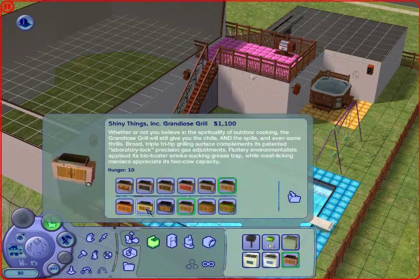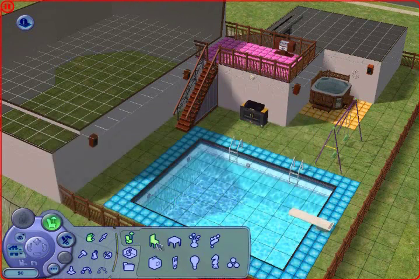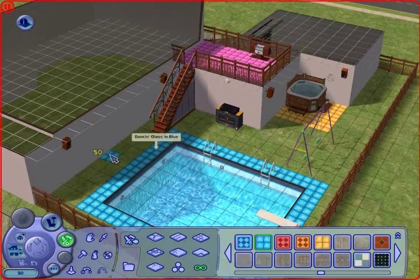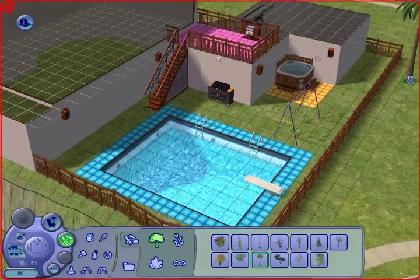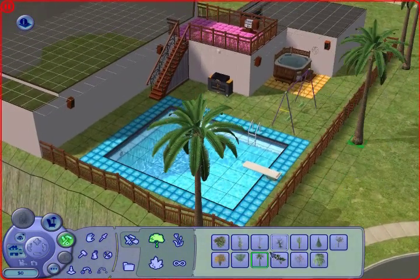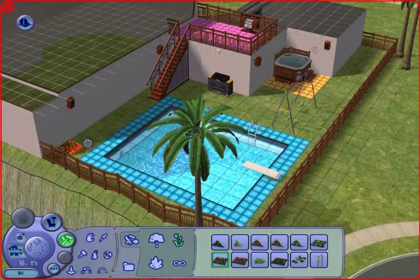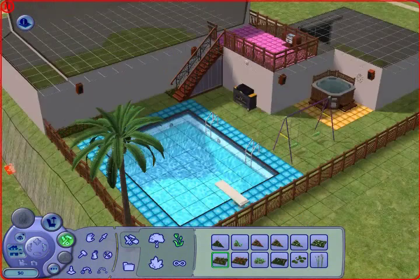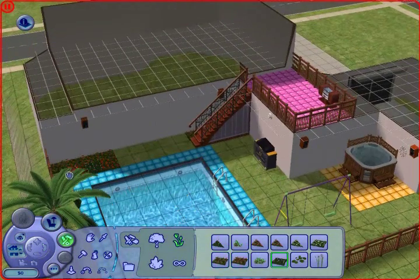I say 'we' because I do want some input from you pimps now and again. Obviously I can't take much input from you now on the whole building of my house. I decided that we live in a tropical part of London. Does a tropical part of London exist? I don't think so, but it does in this game.